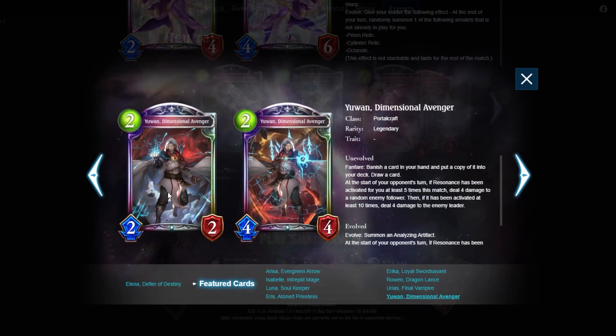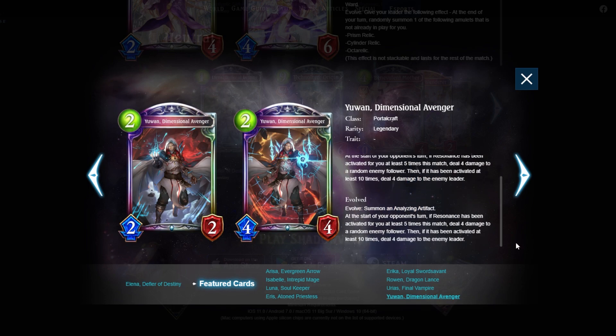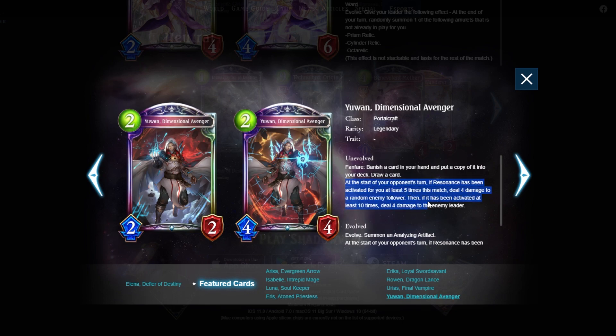Last one in this section: Youwan Dimension Avenger — also buffed to a one-mana 1/1, which is insane. It procs resonance once for you, and at the start of your opponent's turn, if resonance has activated five times deal four to a random enemy follower; at ten times deal four to your opponent's leader. On evolve you summon an Analyzing Artifact. Basically resonance support — usually used as a finisher. You can also use it to shuffle Invokes like Gratina or Michael back into your deck.